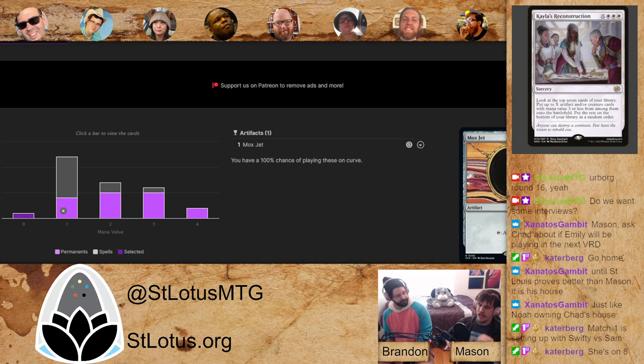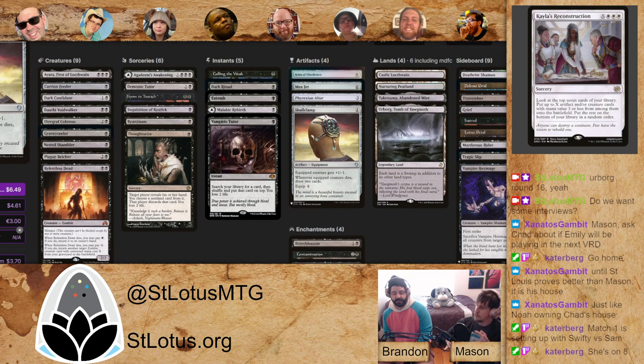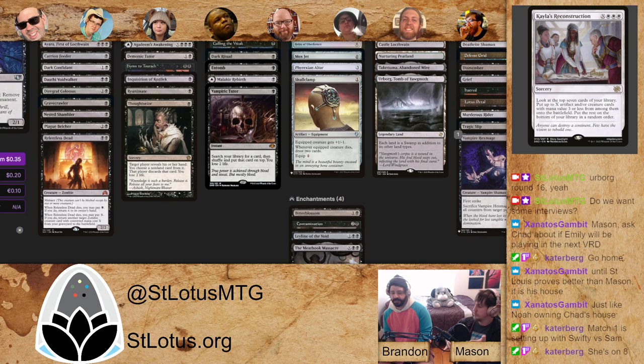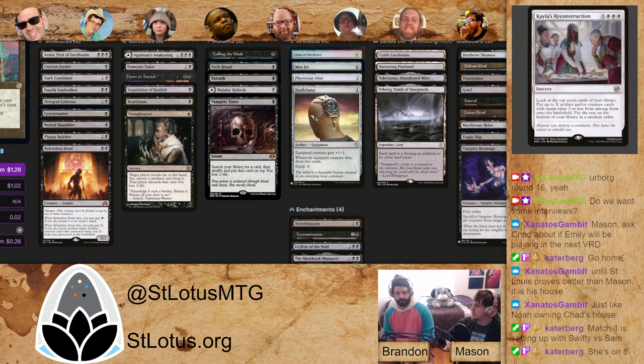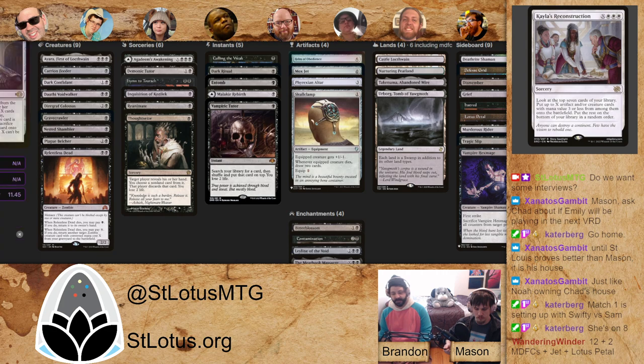The curve's not low — I worry how many keepable seven-card hands she's got. The new mulligan rules aren't bad; you can mulligan once or twice and be okay, especially with a deck that's got so many tutors. A card like Skull Clamp can make up for it. My issue is I think she's going to be mulliganing a lot looking for mana sources, or keeping a lot of one-landers — and that's a scary place to be in a seven-round tournament.